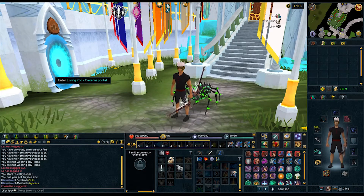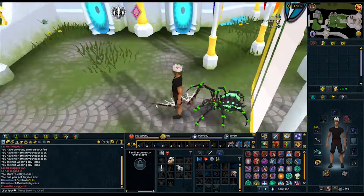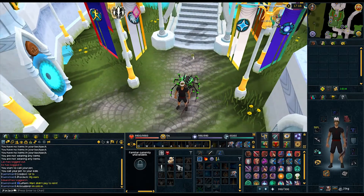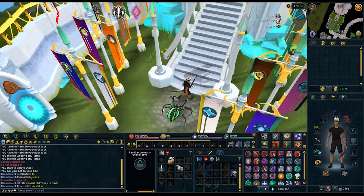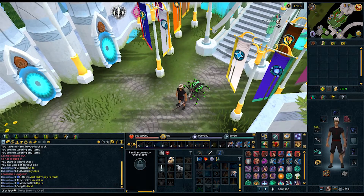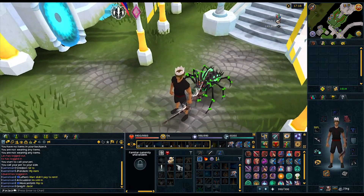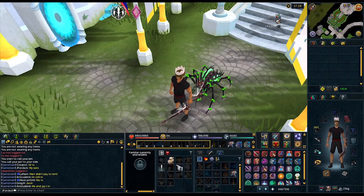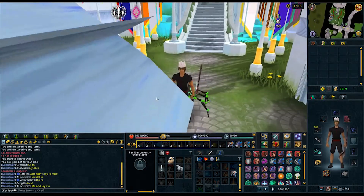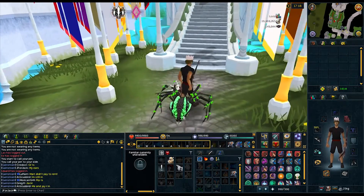Hey guys, I've been wanting to do this video for a while — this is going to be my loot from PVM over the summer. That was some boss pet hunting but mainly a lot of Araxor. I thought I'd start by showing you the gear I used for most of the kills. I did quite a lot of melee in malevolent with the scythe when that got buffed, but I was always more comfortable doing it with range. I used ascensions for the majority of my kills with range, and I've just switched out to a nox bow since I've started doing Nex recently.